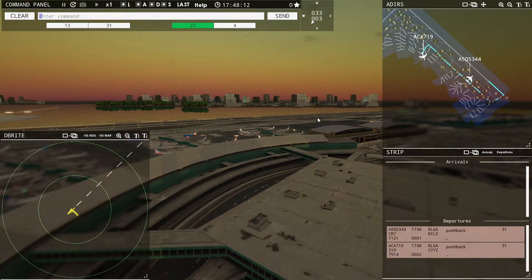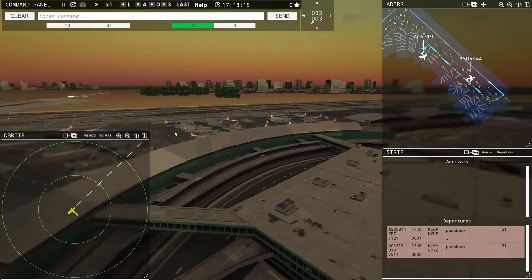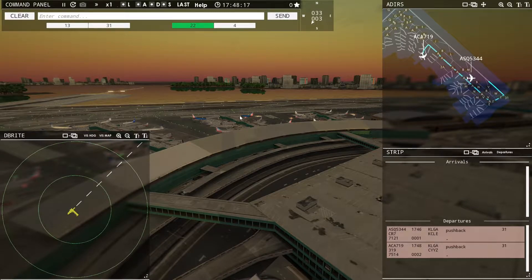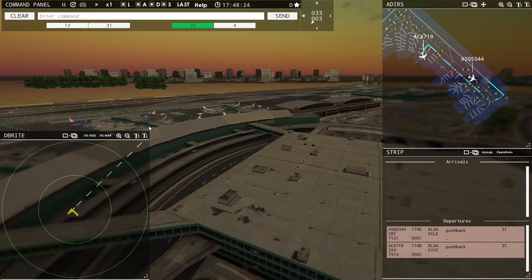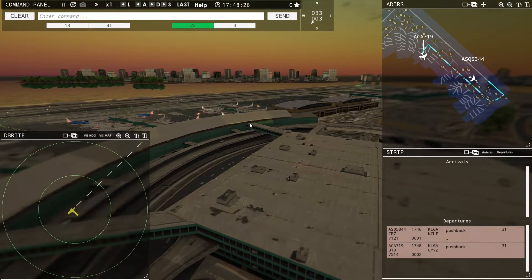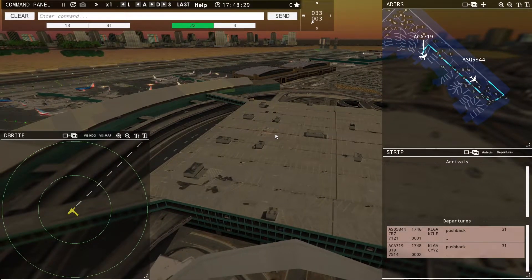Air Canada 719, ground, runway 31 pushback approved. Yeah, so basically even this model right now is a little out of date — currently these two forks right here are gone and a whole new building stands in their place. They are basically building a new airport over this airport while it is still open, which to me is incredible.